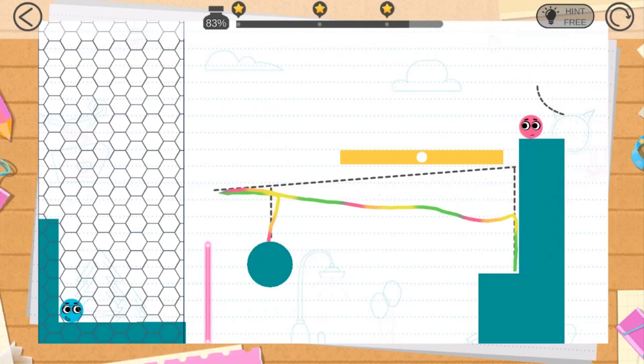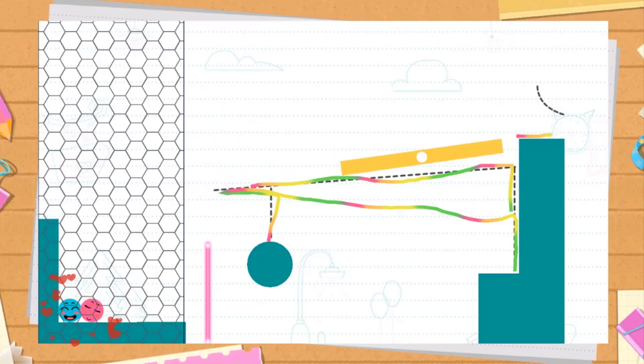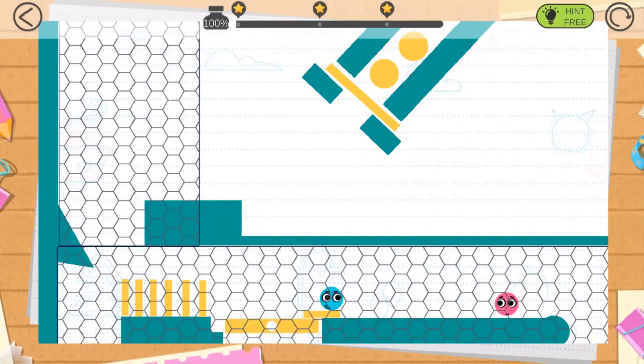Let's draw a really nice line on top of this thing. That doesn't work — we need something really nice, so I'm gonna draw a secondary line over here. Hopefully it's gonna bounce — oh yes, they made it! Now let's go to the next one.